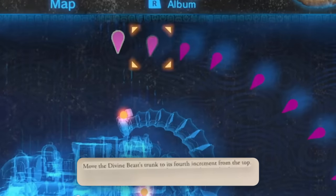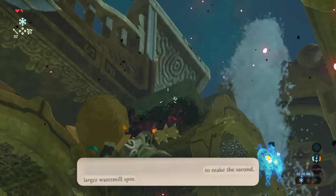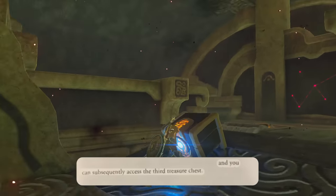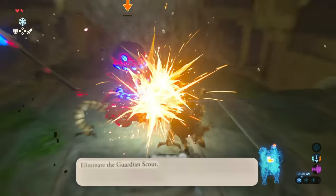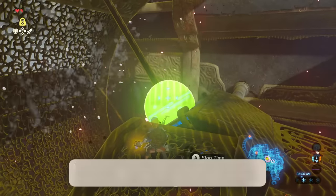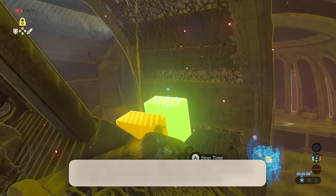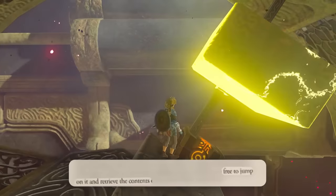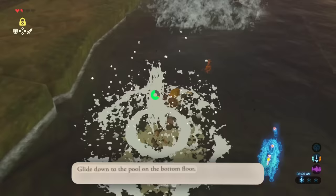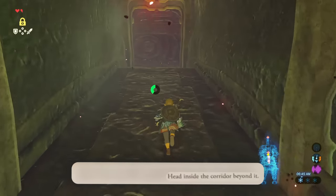Move the divine beast's trunk to its fourth increment from the top. To make the second larger windmill spin, fire an arrow at the eyeball and you can subsequently access the third treasure chest. Hop to it, eliminate the Guardian Scout. Glide to the walkway connected to the large water mill. You can extend the time window by casting Stasis on the orb — examine it, use Stasis, jump on it and receive the chest contents before Stasis ends. Glide down to the pool on the bottom floor, then swim upward to return to the top of the waterfall.